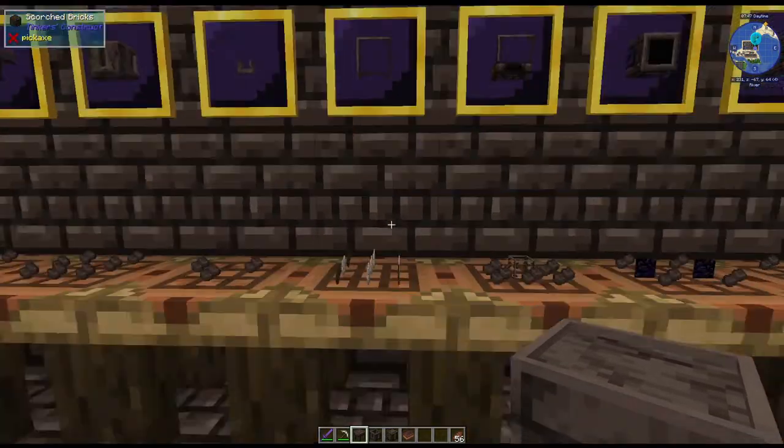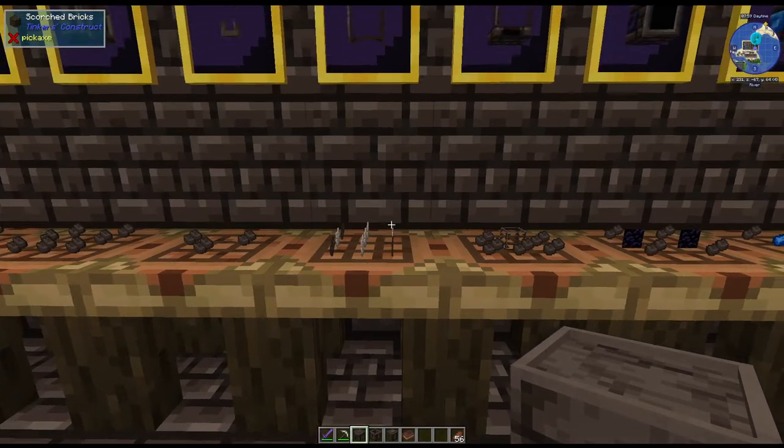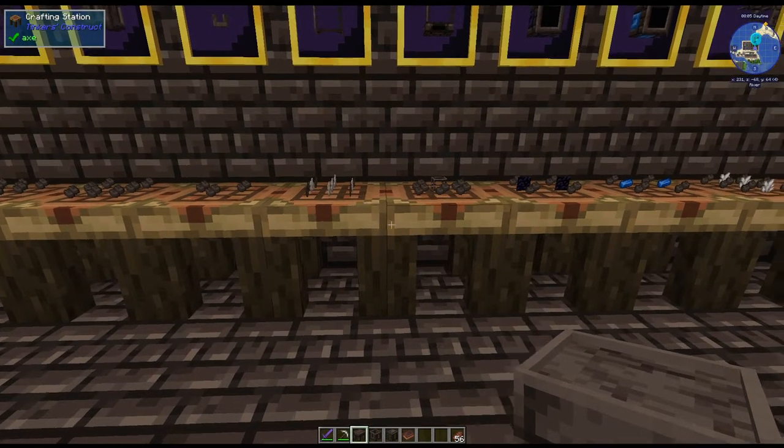Now here's where it starts to get a little bit different. For the scorched fuel gauge, you'll still have the four on the outside, but instead of glass in the middle like with the smeltery, you're going to use nether quartz. Again, this is all centered around being able to gather all these materials in the nether, which is kind of awesome.